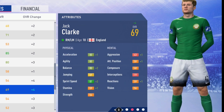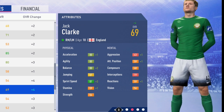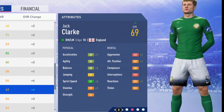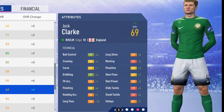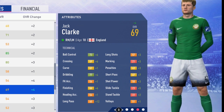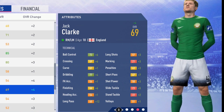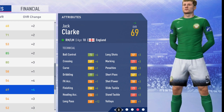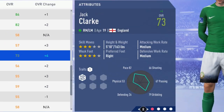Now a plus 4 overall to get to 69. Physically: acceleration up by a point, plus 2 to balance, sprint speed up by 3, stamina improving by 1. Mentally: aggression, attack positioning, and reactions all improving by a point. Some decent sprint speed improvement. Technically: ball control and crossing both up by 6, dribbling up by 4, finishing improving by 6, plus 12 to long pass, long shots up by 3, short pass up by 7, plus 3 to marking and shot power, and some growth to stand tackle and slide tackle.